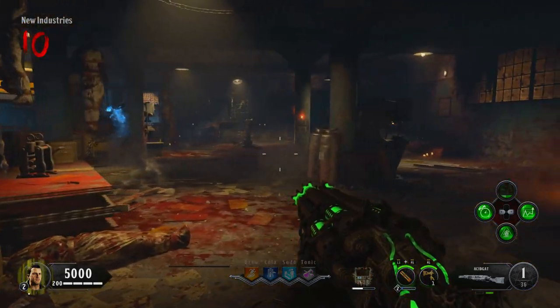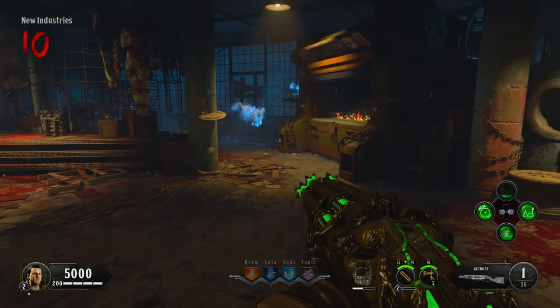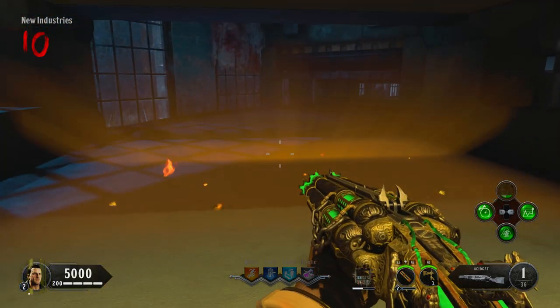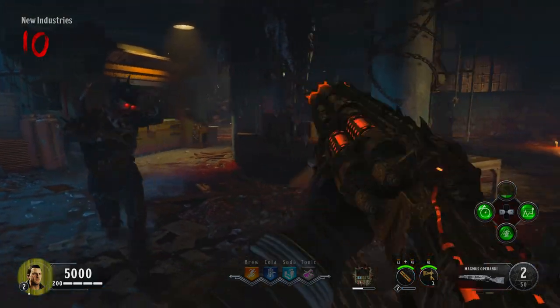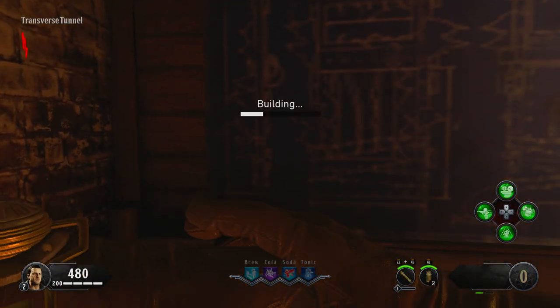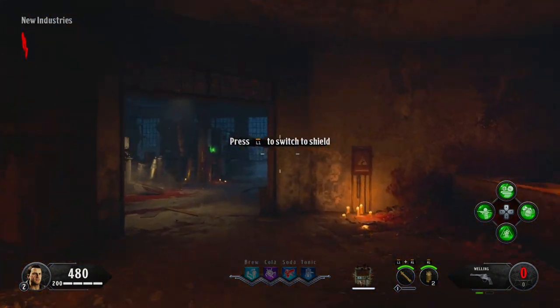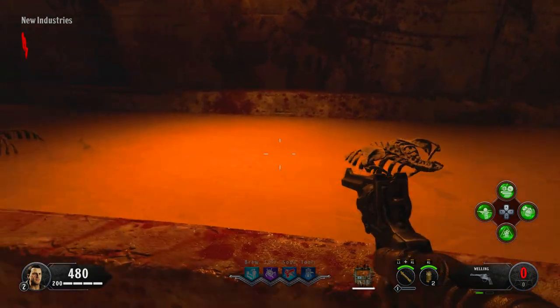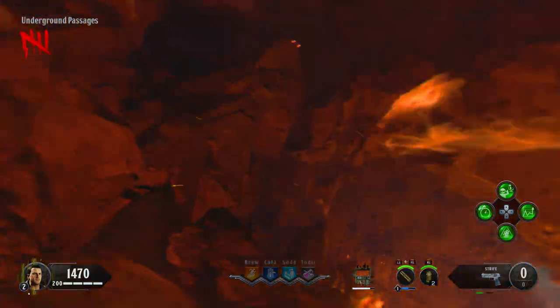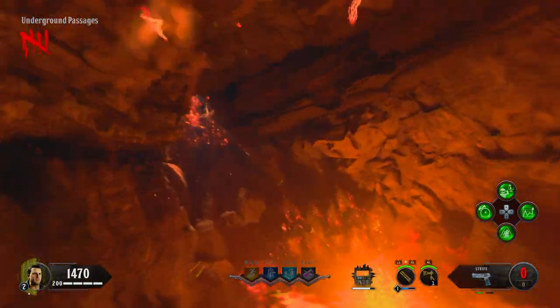We're going to need a couple of things: the shield, the Warden's Key, and the Hell's Retriever. I recommend getting started on round one — build the shield on round one. If you need help with that, there's a guide on my channel. Once you've built the shield, move on to the three wolf heads, fill those as quick as you can, and get yourself the Hell's Retriever.